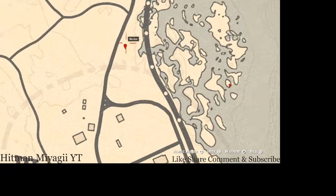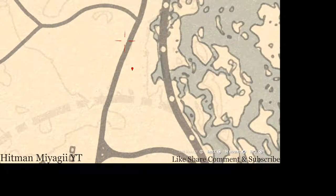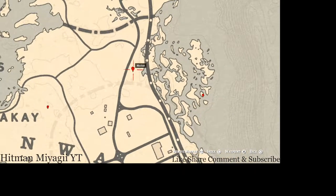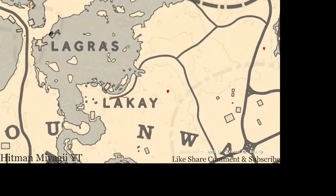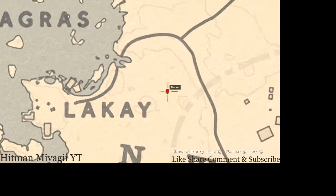Right here at our next marker, you guys will get a random coin. Come over here by this dead tree that's sticking out of the ground with your metal detector and that's what you will get — a random coin.